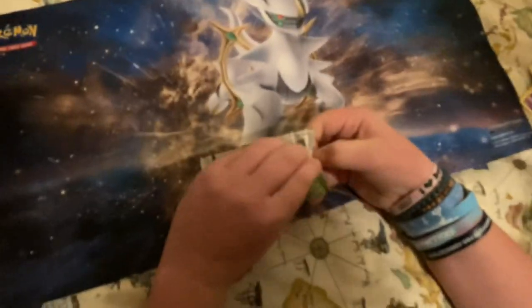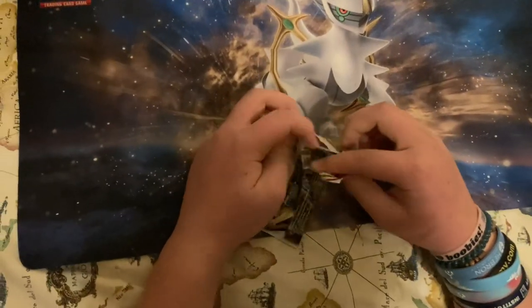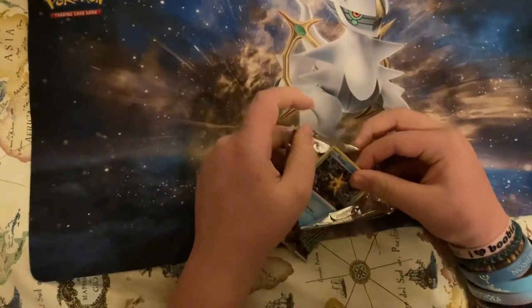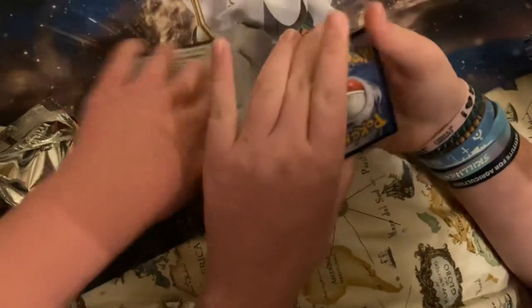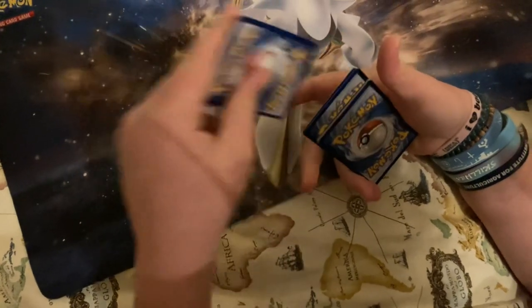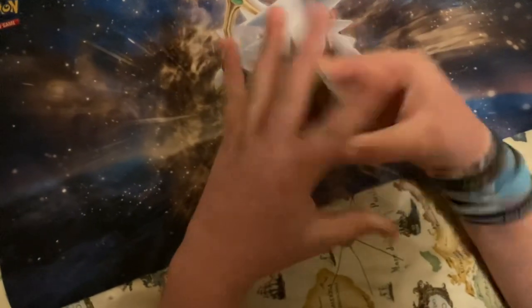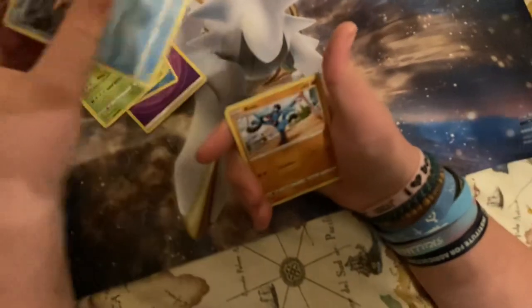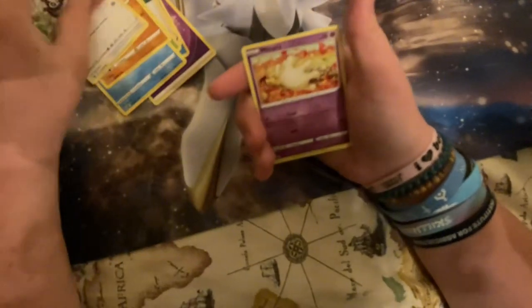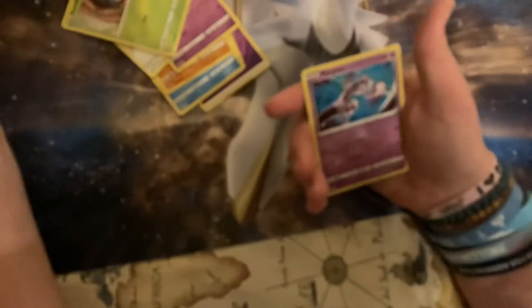Last pack magic — Brilliant Stars. Ready? We're pulling a Charizard right here because it's the last pack. Here we go: one, two, three, four. Psychic energy, Beartic, Marnie's Pride, Exeggutor, Staryu, Riolu, Starly — I don't see anything good — Milcery, Charmander Blast, dragon type Gabite reverse, and non-holo Mewtwo.